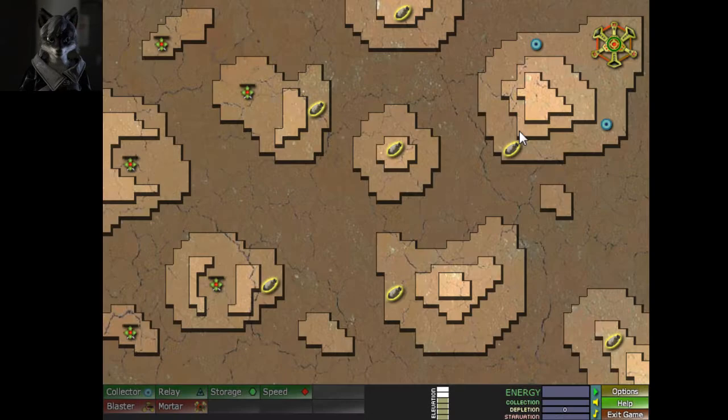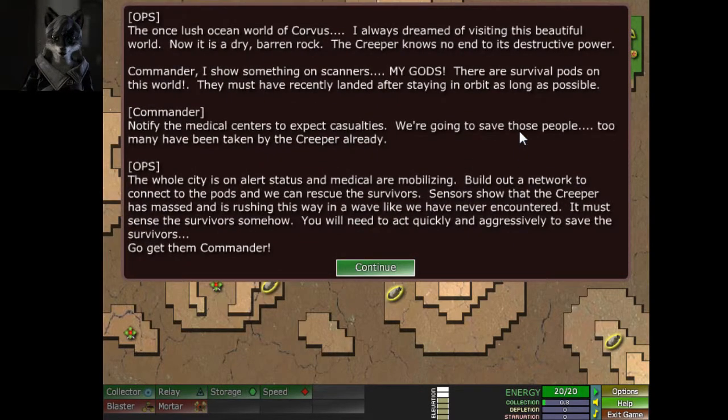Next: Corvus. This one's a little bit of a pain. The once lush ocean world of Corvus — I always dreamed of visiting this beautiful world. Now it is a dry, barren rock. The creeper knows no end to its destructive power.